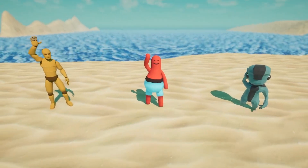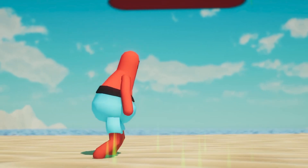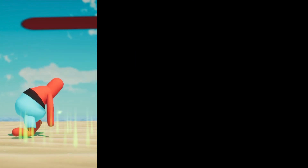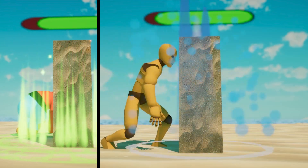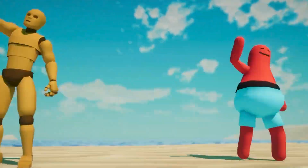Three different artificial intelligence agents will compete to become the best sandcastle builders in the entire world. They will have to learn to prioritize between taking care of their own castle, destroying neighboring castles, or chilling. Meet Pogo, Chickles, and Greg.